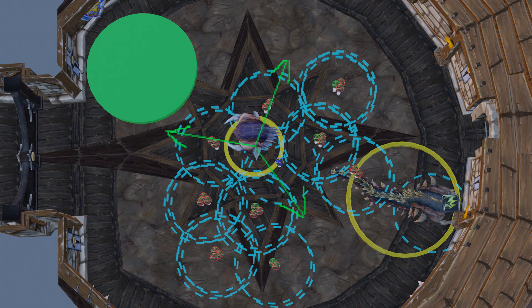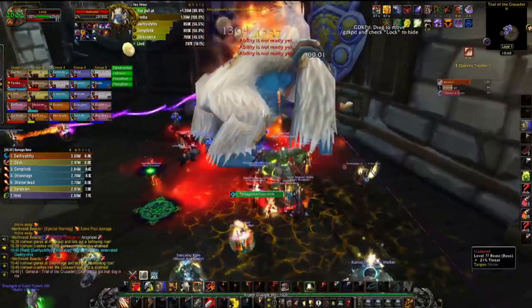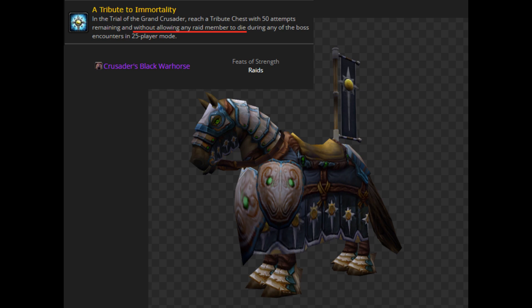The only other real threats to the encounter: on Gormok, cooldowns have to be lined up on tanks when he's at three or four stacks of Rising Anger. The common death for tanks is an Impale lining up with a mainhand swing. The majority of other factors are self-accountability — avoid standing in bad, ostracize the Bile when it's not needed for cleansing, avoid being trampled, avoid needless damage. Good luck if you're on this obscure quest to get this very annoyingly hard-to-get mount, because even if you're on point with everything, there is a non-zero chance that Faction Champions is going to say no.